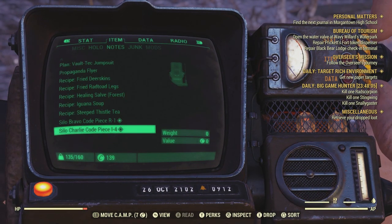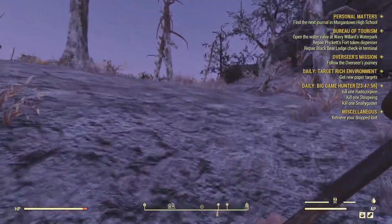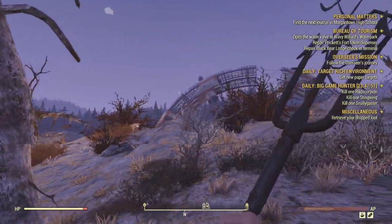I forgot what it's called, but it's really easy and I think it's luck-based more than anything, not skill, because scorched officers are really easy to kill — they're just normal scorched with backpacks on their backs. They make a really annoying bleeping noise as well, so you'll definitely hear them if you can't see them.